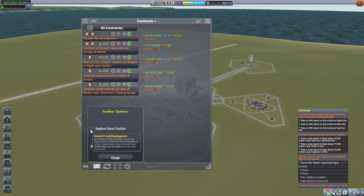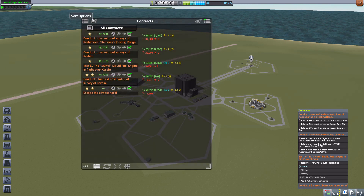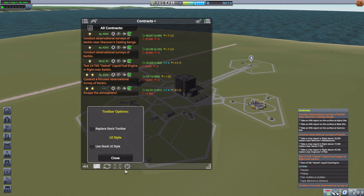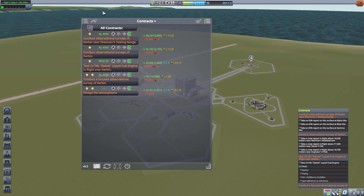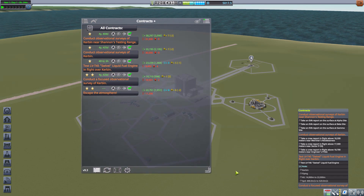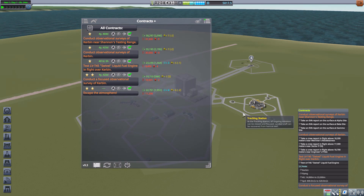Then we have the toolbar button option, where we can replace the stock toolbar or use the stock UI style. If we turn this off, this is what the mod looks like by default — but I like having it look like part of the game, so I use the stock UI elements.